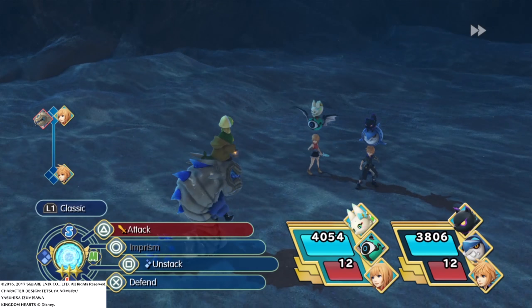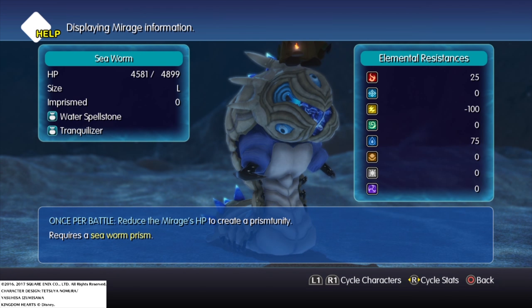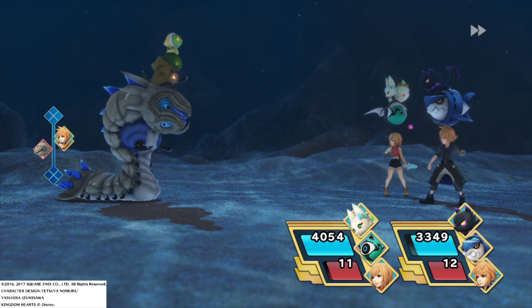I'm going to use Libra on this — that scans the stack and gives me the details of all of them. This is a baby Tomberry, and to imprison it I just need to attack it normally. Its weaknesses are on the right-hand side. You can cycle through the stack and deal a lot of damage. For this Sea Worm I need to reduce its HP once per battle. I'm trying to topple it — that's the way to imprison them — but if you just want to beat it you just have to get it done. The enemy stack works exactly the same as mine in that their stack determines their abilities and strengths.